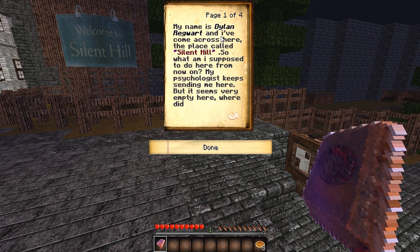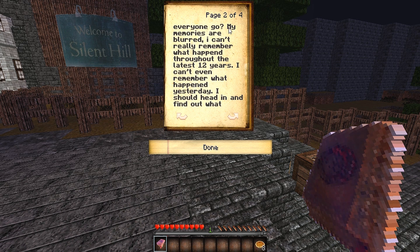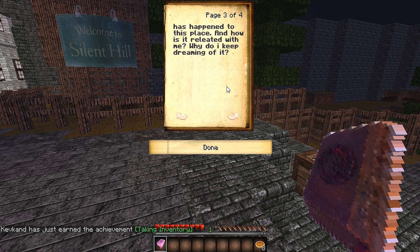Alright, while you're doing that I'm going to read. My name is Dylan Regwort, and I've come across here the place called Silent Hill — it's not like One Tree Hill, Kevin, don't get it confused. What am I supposed to do here from now on? My psychologist keeps sending me here, but it seems very empty. Where did everyone go? My memories are blurred — I can't really remember what happened throughout the latest 12 years. I should head in and find out what has happened to this place and how it is related with me. Why do I keep dreaming of it?